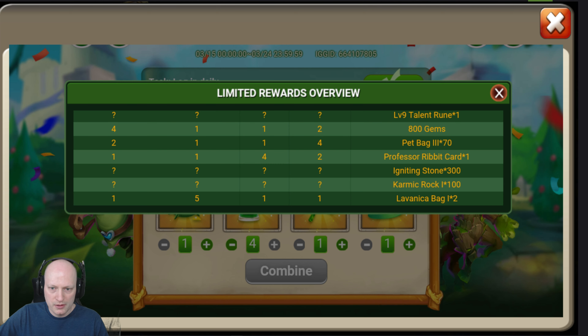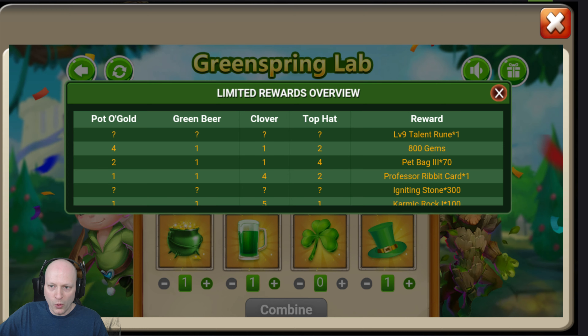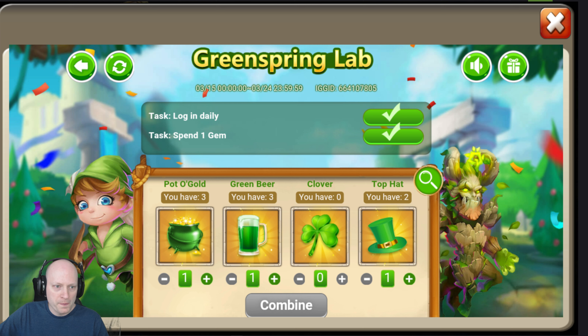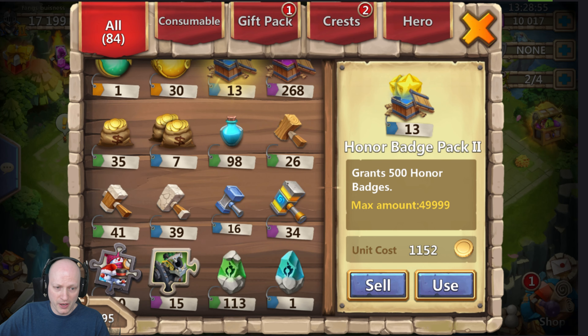I also have karmic rock and level nine talent runes available. Karmic rock is 1-1-5-1, so I'll do that — collected my karmic rocks. I can't do any more today because I have no clovers, only about one or two igniting stones and talent runes left. But tomorrow I'll get more chances. Very nice, very nice — again, very nice on the free-to-play.